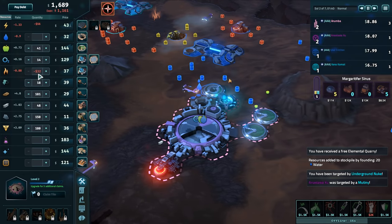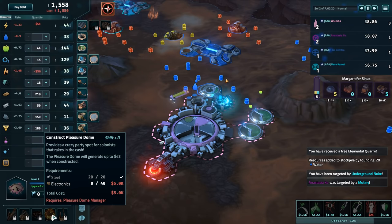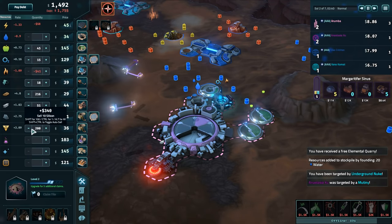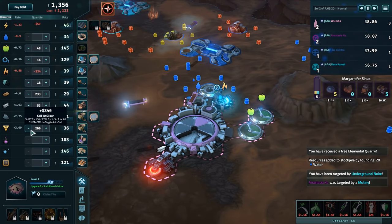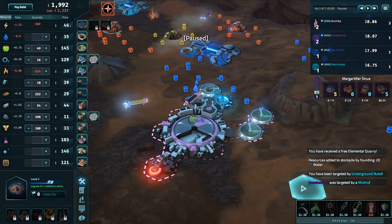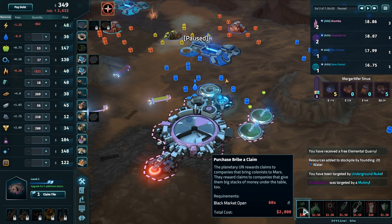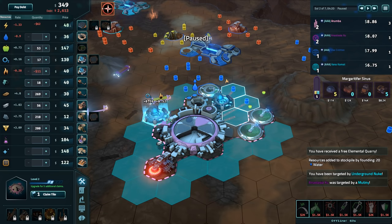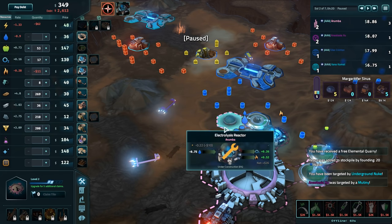We're losing a lot of money on fuel right now. I don't actually have a patent lab scientist — I can't do any of this fun stuff yet in this campaign. So I think we go for a claim and we build another refinery. The black market is online. We just build on there.